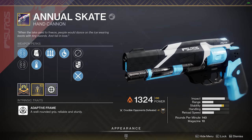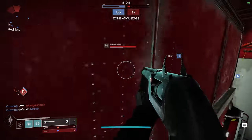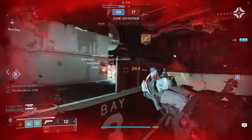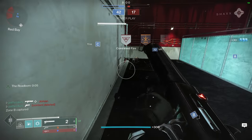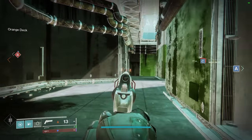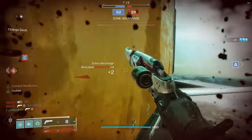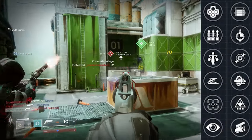The Annual Skate is a reissued 140rpm hand cannon in the energy slot. It's a direct competitor to the Ancient Gospel and slightly worse in almost every way. Nonetheless, it beats the Gospel in aim assist, and most importantly it doesn't share that same chonky weapon model — but it still does kind of sound like a nerf gun. While the stats don't look too bad, you have to keep in mind that the sights offer much smaller stat boosts than barrels, which is another disadvantage of the Annual Skate.